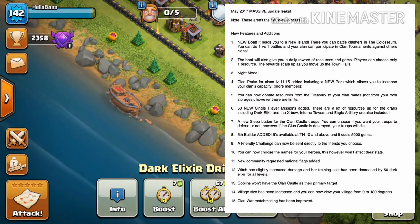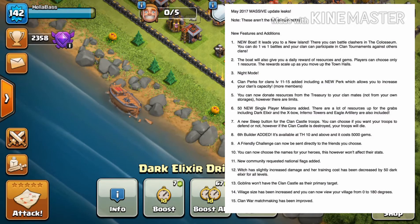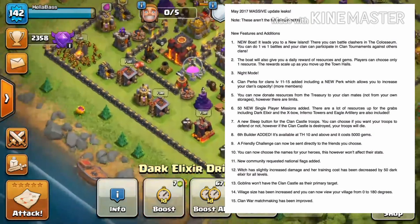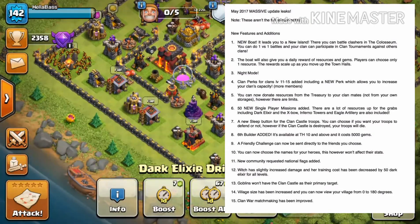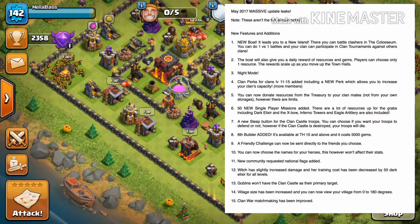On this new island you can battle clashers in a coliseum and do 1v1 battles against other people — probably in your friends list — as well as doing clan tournaments against other clans. If you can do five-on-five or ten-on-ten clan tournaments, that sounds really awesome and I think that's the big chunk everybody's excited about. The boat is also going to give you a daily reward of resources or gems that scales up with your Town Hall — kind of like Boom Beach where boats show up with resources.